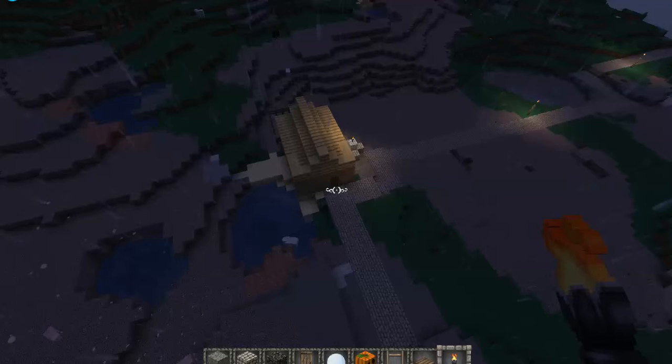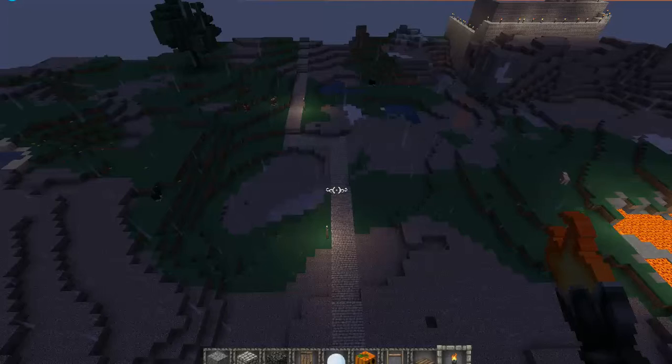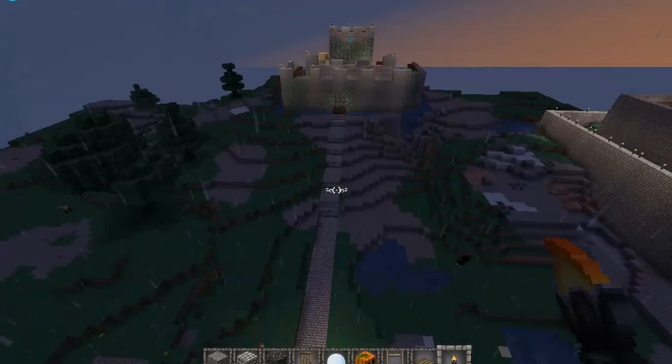There's a nice big road, possibly left by the Romans, although Roman roads were mostly straight and this one does a pretty good job of twisting and turning. It brings you to Finn's castle over here, which is very much as we saw it in the last video, and my castle which has a couple of changes.